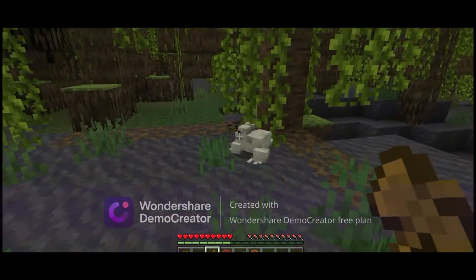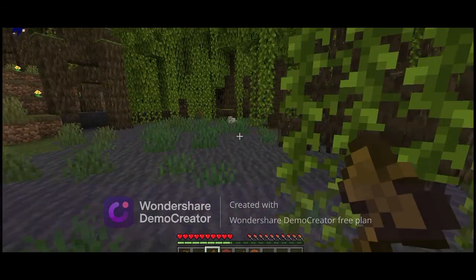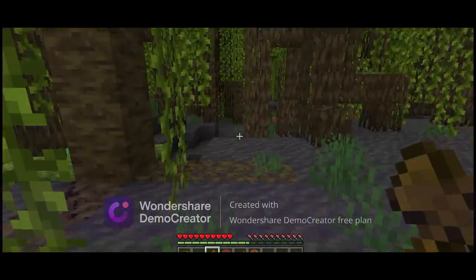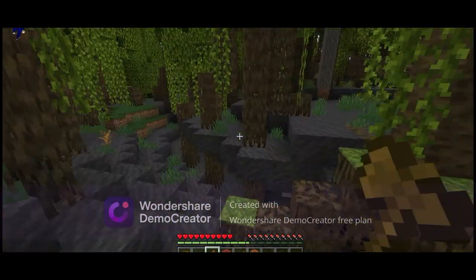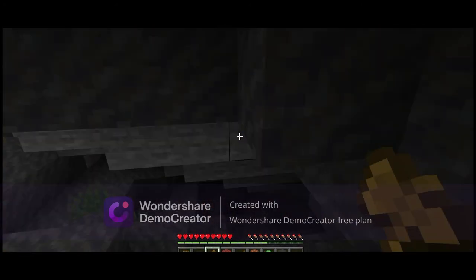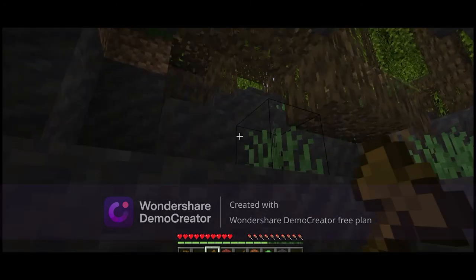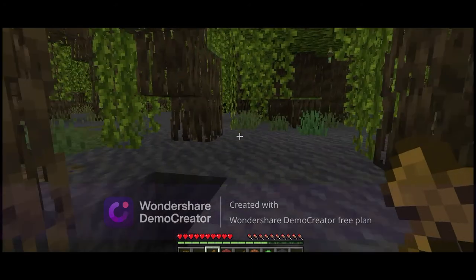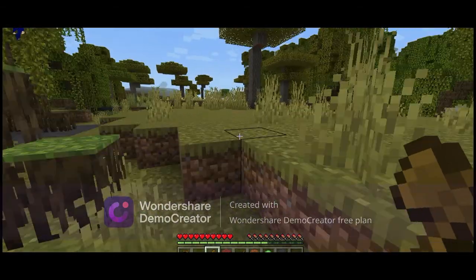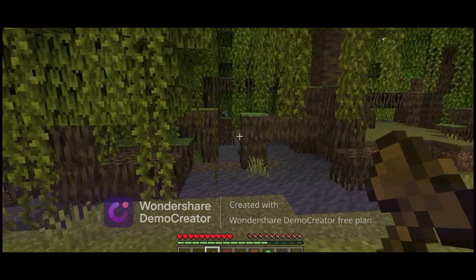Hey frog, get out of my swamp! Let's see what they drop — they drop nothing. I hear something jumping, something bouncing on the mud. It's a slime! Slimes spawn in here. Oh, there's water down there. Watch if there's a new type of water — just some regular mangrove water. Okay guys, I guess let's move on to the Deep Dark now.